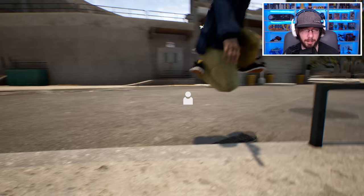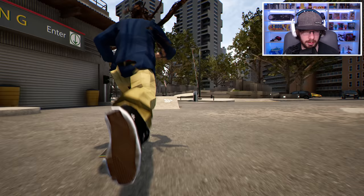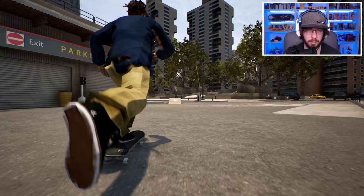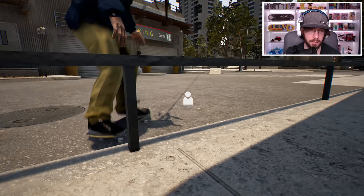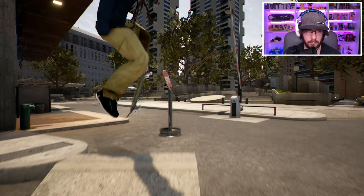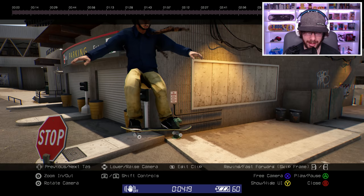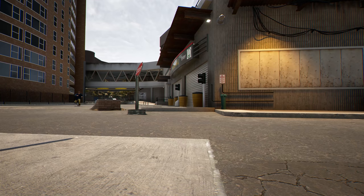I wonder if I can grind it and maybe do like a nose slide or a crook and then come out into fakie — that'd be pretty cool, but I feel like I've got to be pretty quick at that. It wasn't the smoothest but I was able to do it. We just gotta clean it up. Maybe a tray flip 5-0 and then 180 out into fakie. I barely got that — that was definitely not smooth but at least I got the revert at the end.